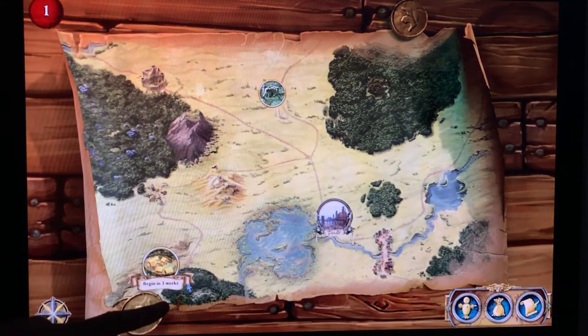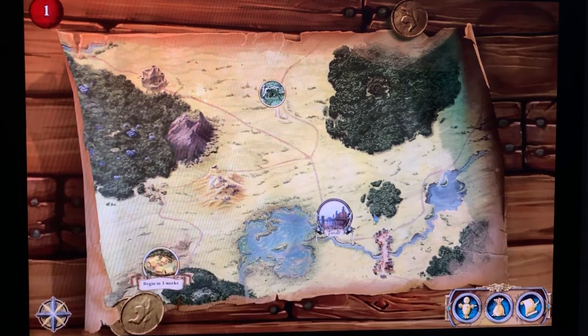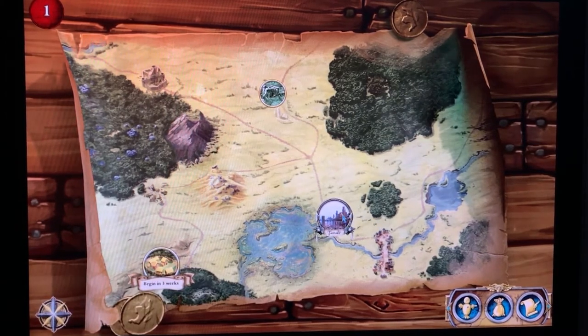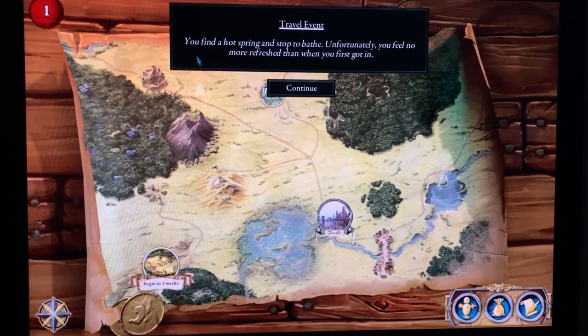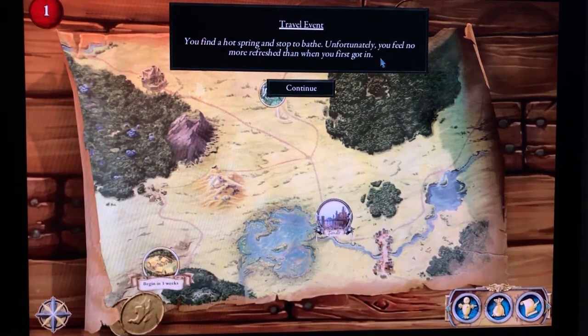It says 'begin in three weeks,' which means I can spend a bit of time shopping in Tamaleer. I want to maybe get something for Grisban — some boots would be great because he is such a slow mover. Tamaleer: after the death of King Faladir, the city became the first and greatest of the free cities. Travelers from across the world may be seen on her streets, and coins from a dozen kingdoms are traded in her many markets. A travel event pops up — this simulates what happens when you move in the physical game and the overlord resolves a travel card. I wasn't expecting it going into Tamaleer.